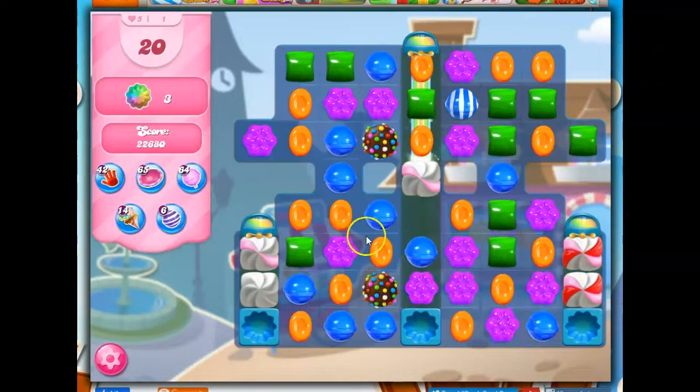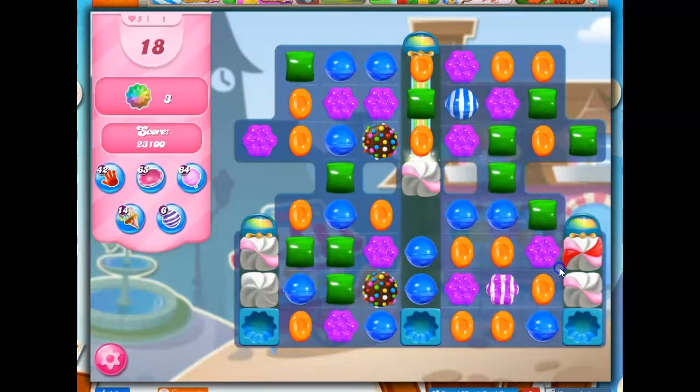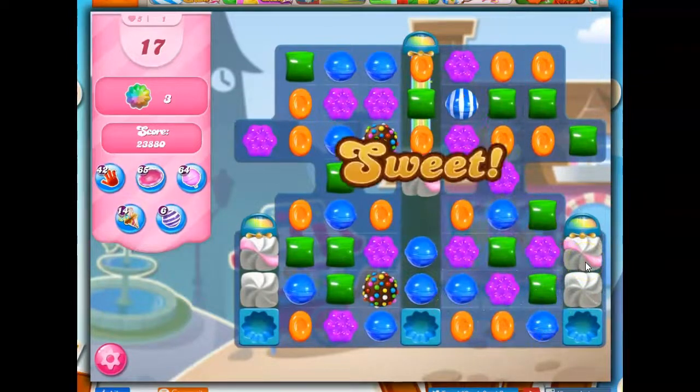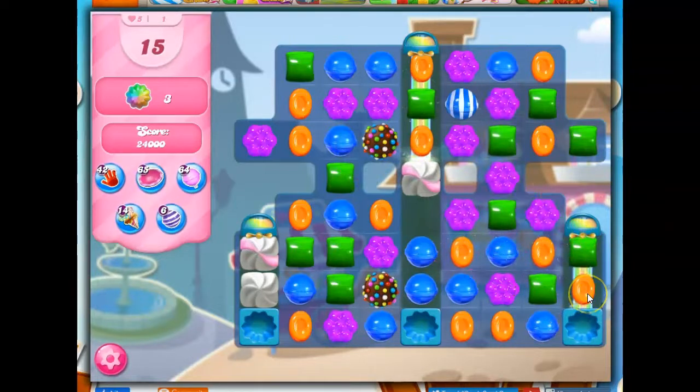I'm working towards — what if I do this? What is the blue going to do? It did not match up in the grand way I thought it might. But as long as I can get through these frosting, and it looks like I'm well on the path there, I shouldn't worry too much.